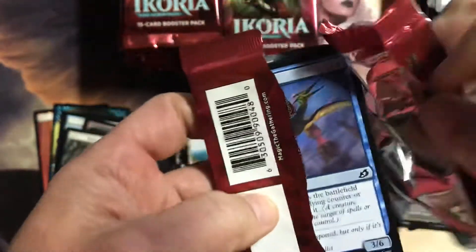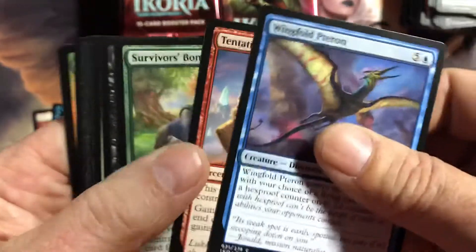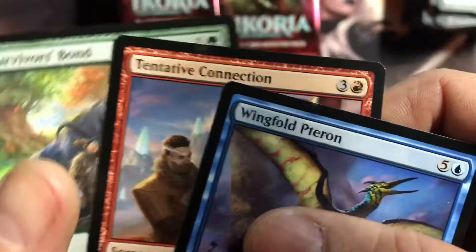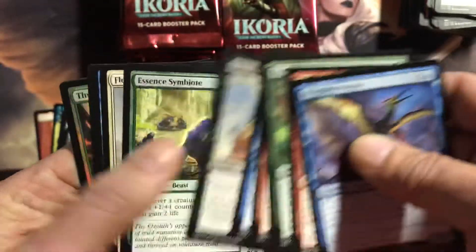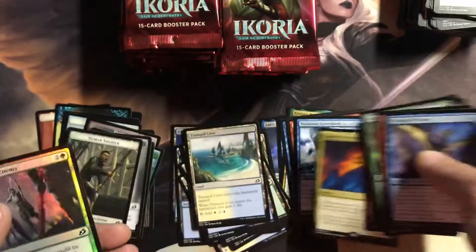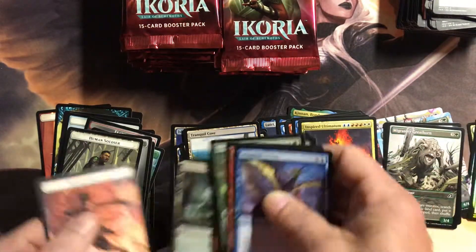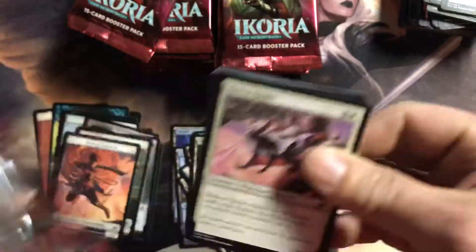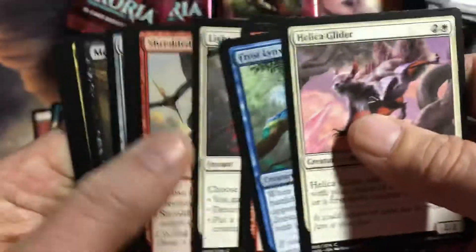Pork-you parrot, or whatever it was — oh boy. Look at those coming dinged out of the pack, what is that? See that? A defect in the cards right out of the pack. Hey, there's the pork-you parrot — Inspired Ultimatum, got a foil.